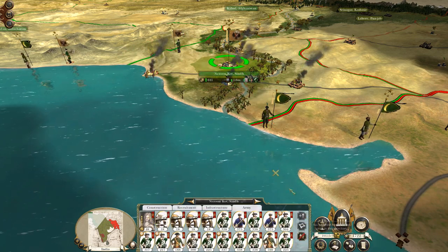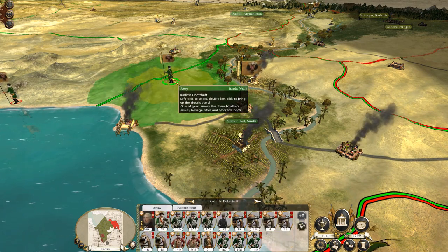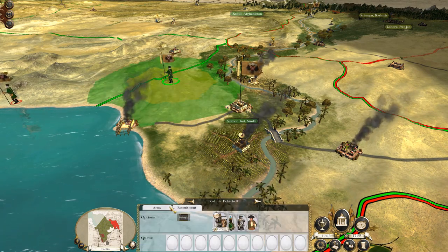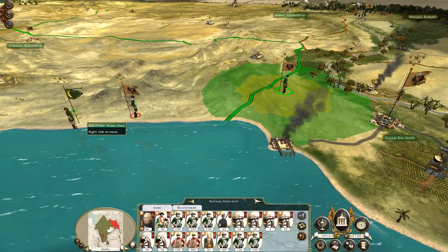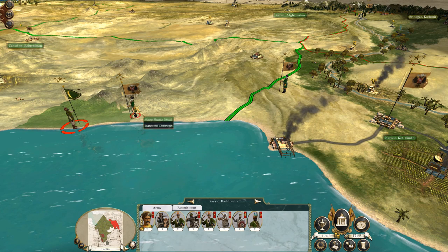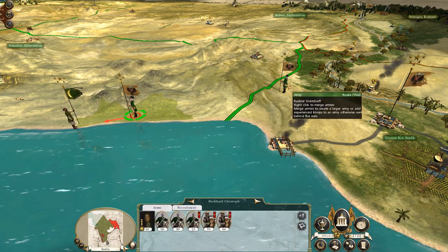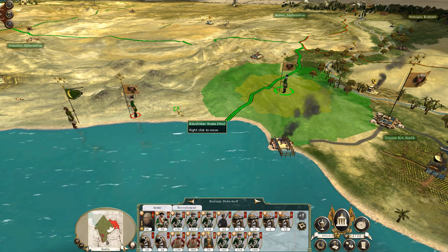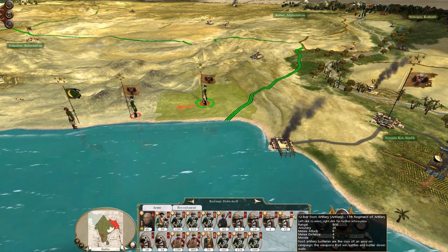I've got a nice almost brand-new stack in there ready to defend, and this stack under Radimir Dobchef, who I'm pretty sure is the one who did the actual defending, has fallen back to rest and recuperate. Whereas this knackered force is being chased down by my unit of cavalry for some reason. I probably want to move you up even though you are very knackered.